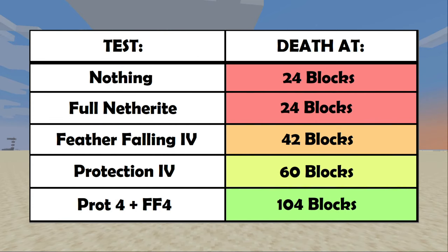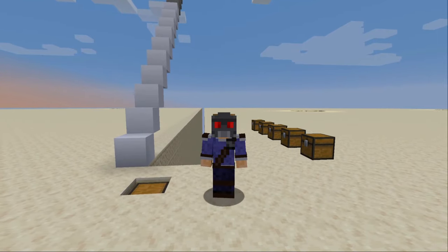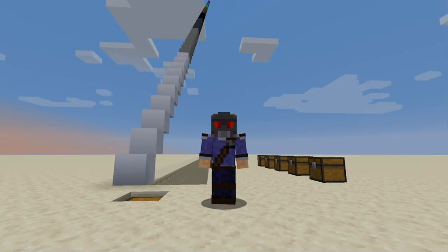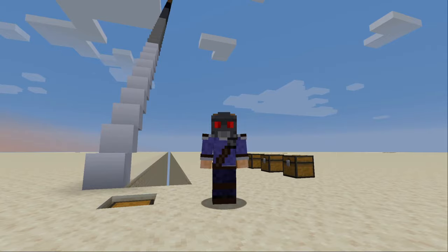Here's a graph showing the results. With no armor and no feather falling, 24 blocks was the height that killed us. With feather falling 4 on leather boots, the death height was 42 blocks. With protection 4 only, that took survivability up to 60 blocks — it took 60 to kill us. And with protection 4 and feather falling 4, even when it wasn't a fully decked out armor set, that was 104 blocks — which seems to be the maximum cap, an insane amount. We've established that protection 4 completely overpowers feather falling 4 to the point where it takes 104 blocks to kill you, even with only three pieces of protection 4. You don't even need a full armor set.